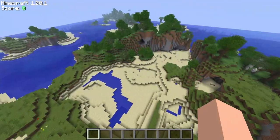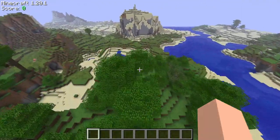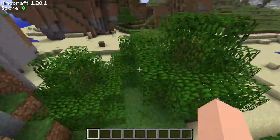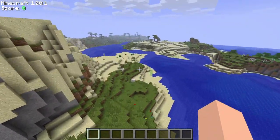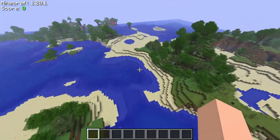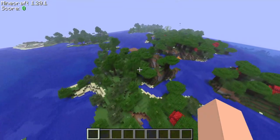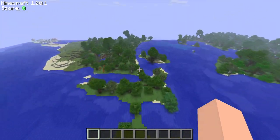Look at this beautiful terrain right here from Beta 1.7 — very beautiful, just beautiful in general. Of course it's made using the Minecraft Modern Beta mod and Nostalgia Tweaks, just a fusion of both. Very simple stuff.